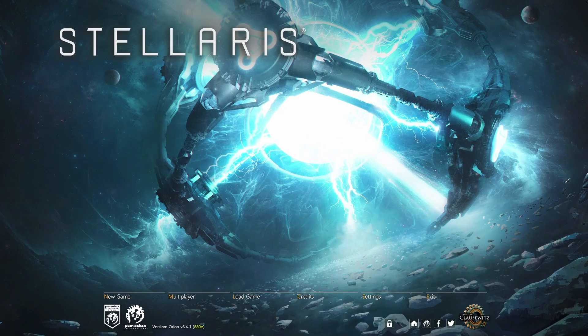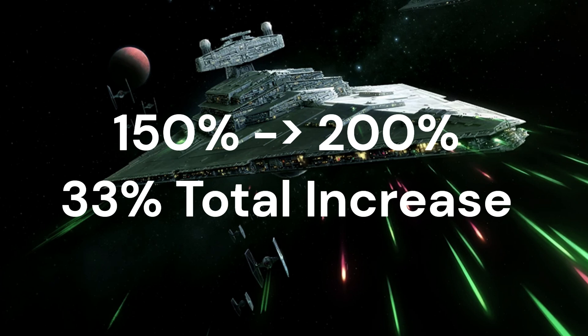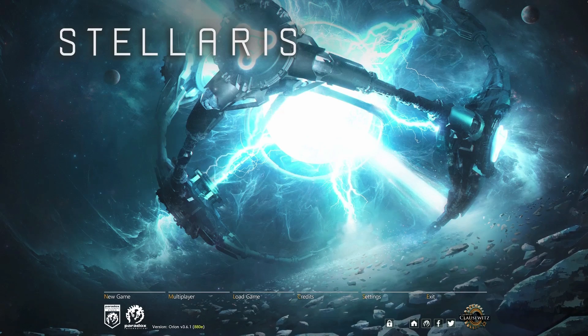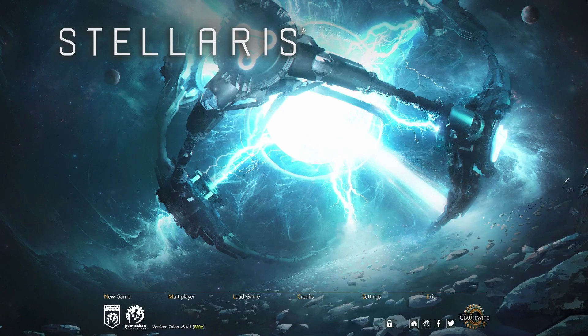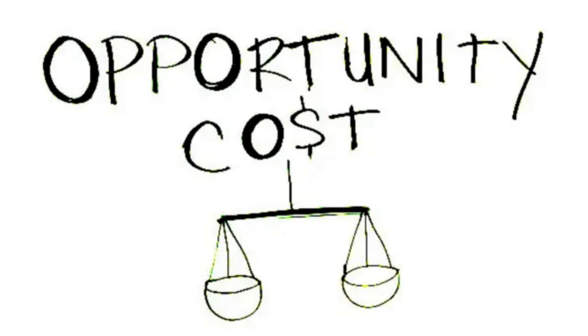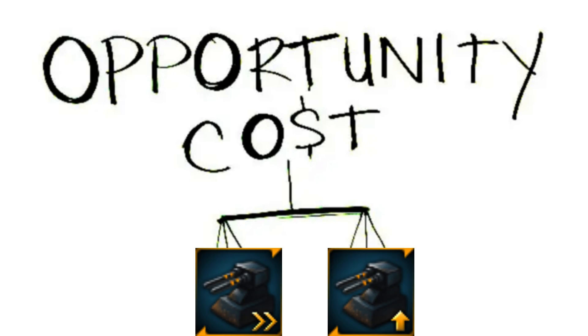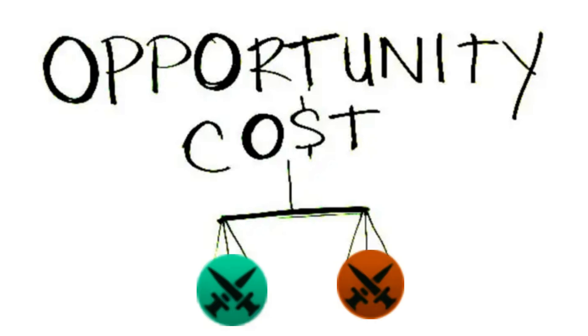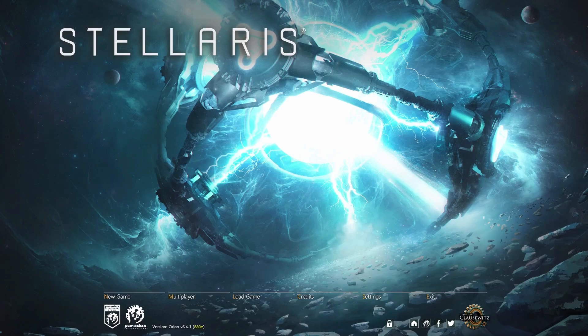There aren't necessarily diminishing returns, but since fire rate bonuses add up linearly, the first bonus makes a proportionally bigger difference. Going from 100% to 150% is a 50% faster increase, whereas going from 150% to 200% is only a 33% faster relative increase — it feels diminishing because it's not exponential. Still, more ship fire rate is always better; you just have to weigh the opportunity cost, whether it's a repeatable technology or going from regular to fanatic ethic.